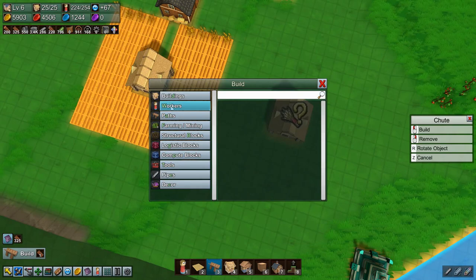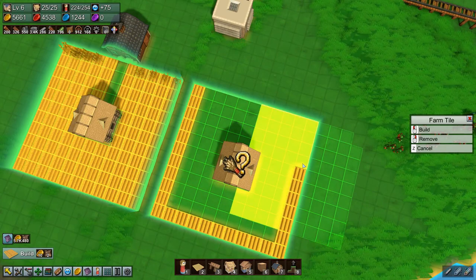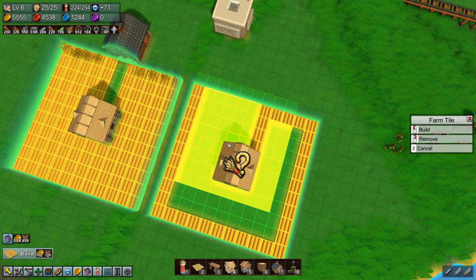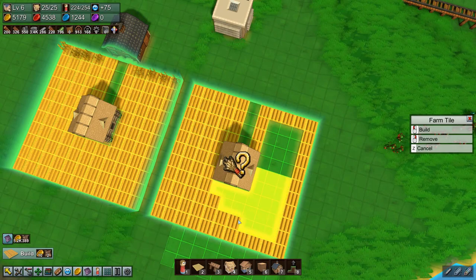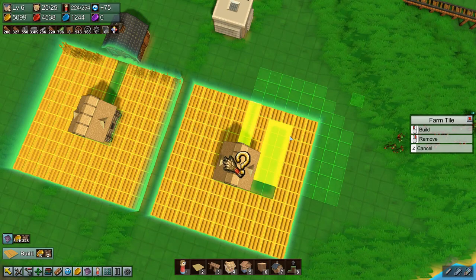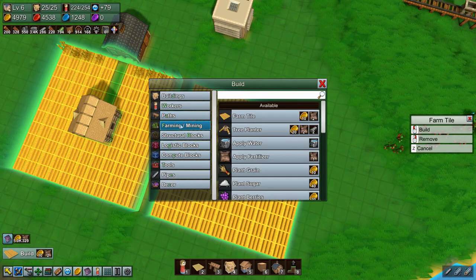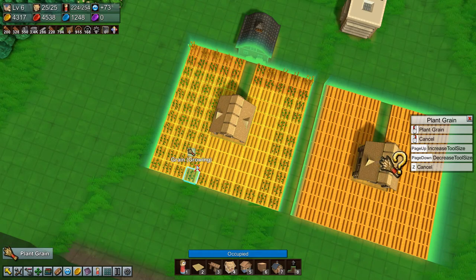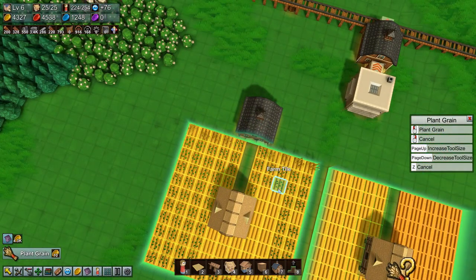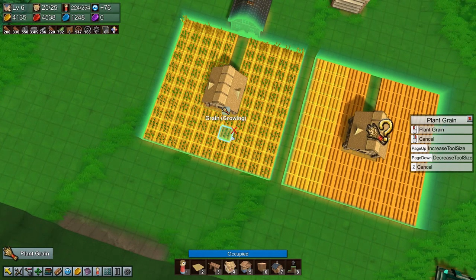Let's put in some more farm tiles. This one, this one — fill that. And then we're going to plant some grain. A lot of grain, a lot of grain. Okay, plant the grain — all the grain. Okay, that's one of them planted, let's do the other one.